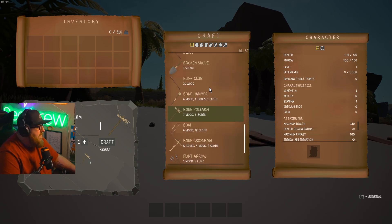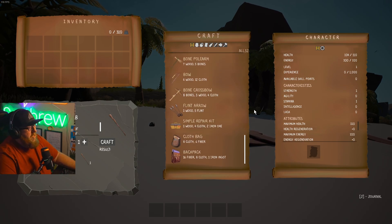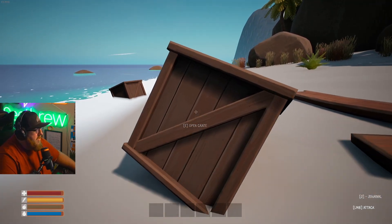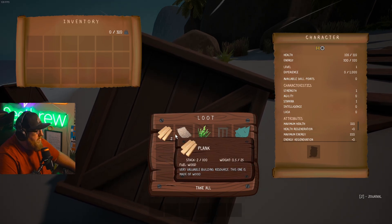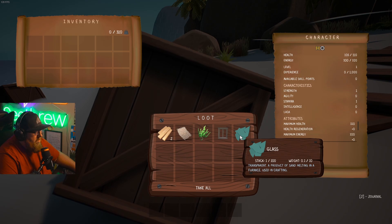Just a heads up to the dev — if you are watching this, I am going to be honest and completely fair about the game. If it needs it, not saying that it does. Alright, open crate. We got all kinds of loot here: planks, cloth, fiber, window, and glass.